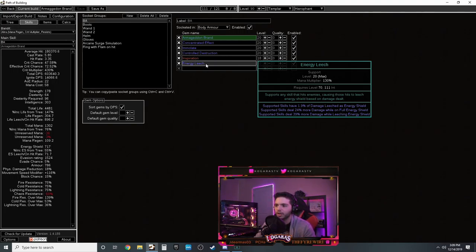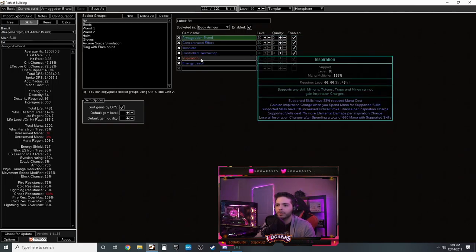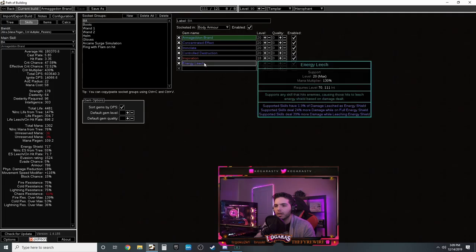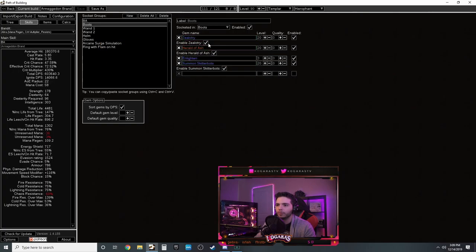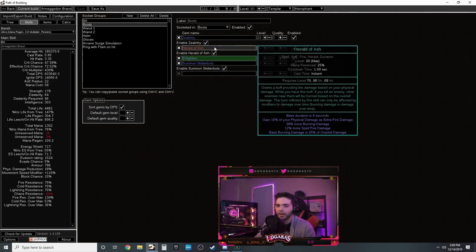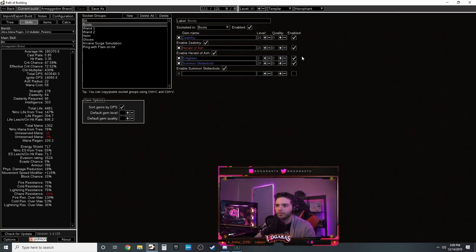For your main skill in the body armor: Armageddon Brand with Combustion - you're going to be ignited so Combustion adds a ton of damage. Control Destruction, Inspiration since as you spend mana you get increased elemental damage. Energy Leech allows you to get 39% more damage while leeching energy shield, and since you're using ES as mana you're technically always leeching it - kind of like mana leech but it gives you damage.